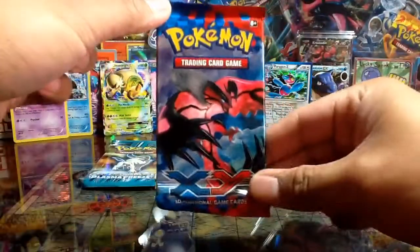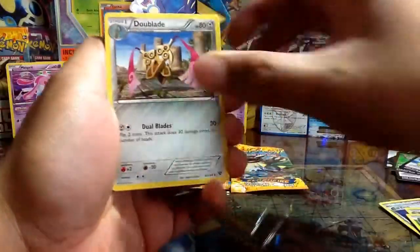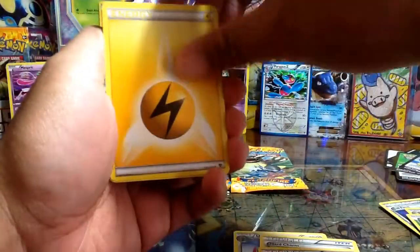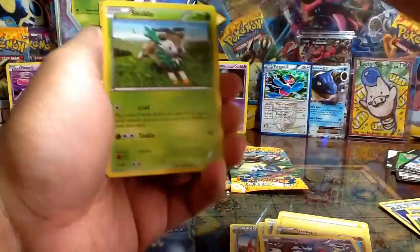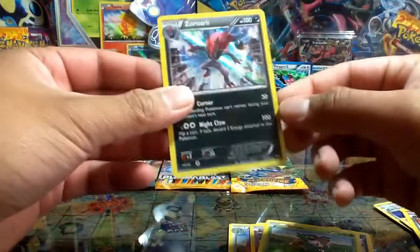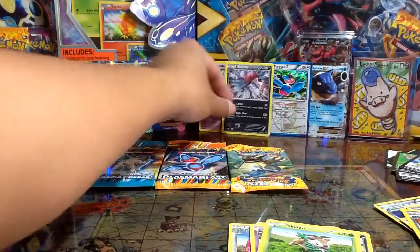Let's do XY Base again with the Yveltal up front. I have a whole bunch of these packs still to open, but way too busy — and I actually want to save some for my sealed collection and my store. We get: Dive Ball, Hard Charm, Professor Sycamore, Energy, Tierno, Hawlucha, Zorua, Skiddo, Muscle Band Reverse, and Zoroark Holo — card 73 out of 146. A bunch of Holos so far this episode!